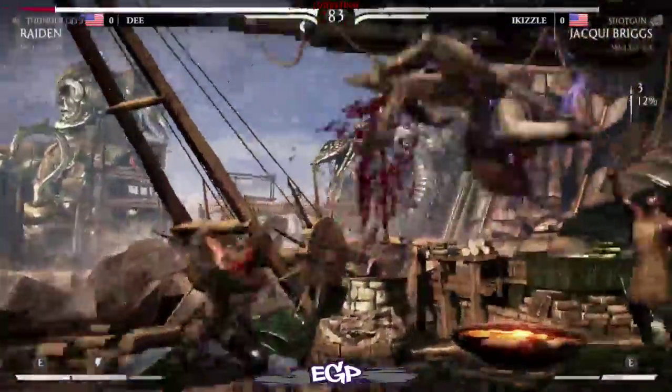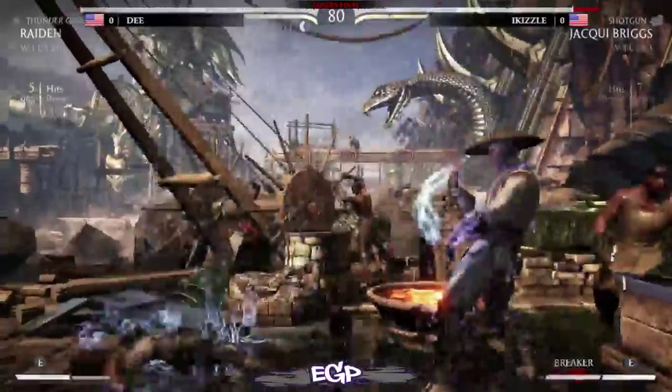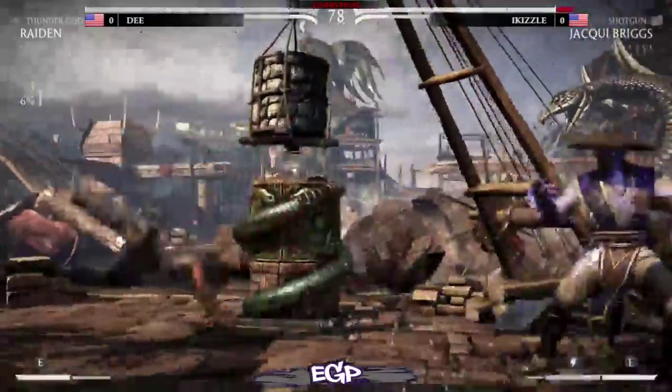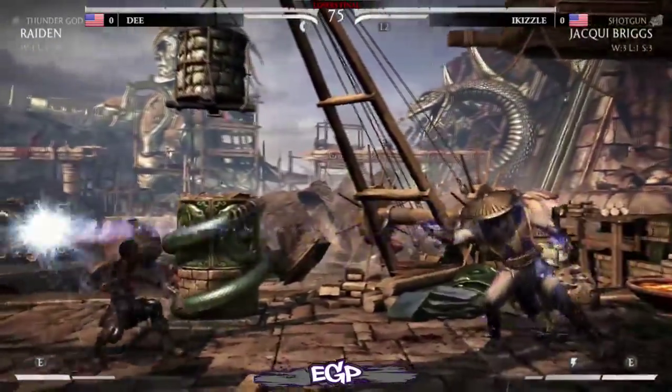Jacqui's back-forward one, her dash punch — the fast one — is actually a high. What happened there was D tried to do a down-one and ducked the dash punch, but that dash punch went by so fast that it avoided the down-one.